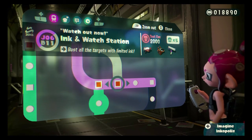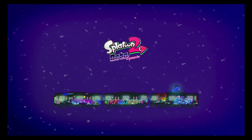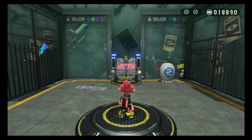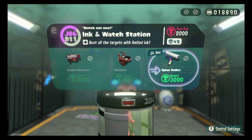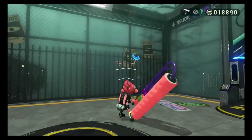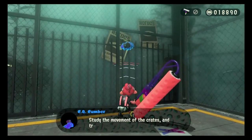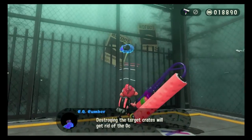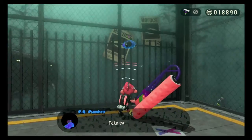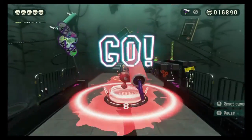Watch out, ink station: burst all the targets. Crap, it's limited ink! Rapid Blaster, Slosher, or Splat Roller — I got five tries. Why is it going to be limited ink? And I have to get targets within the time limit. Splat Roller is recommended. You must destroy all the target crates with a limited supply of ink. Destroying the target crates will get rid of the octowashers too. Oh, those things are called octowashers? That's what they're called!